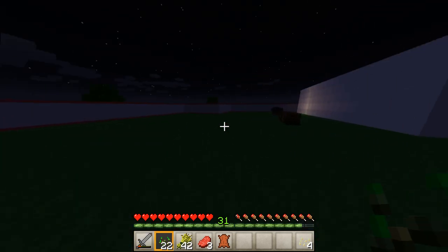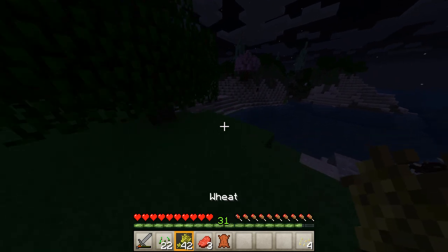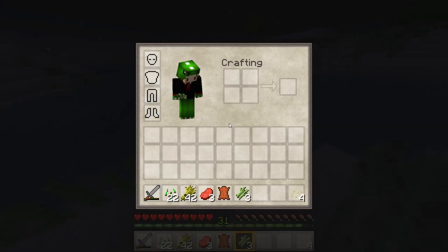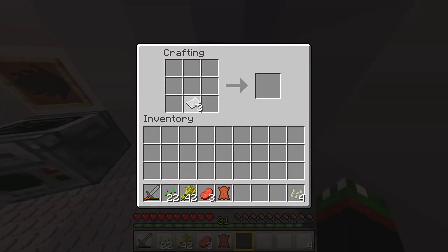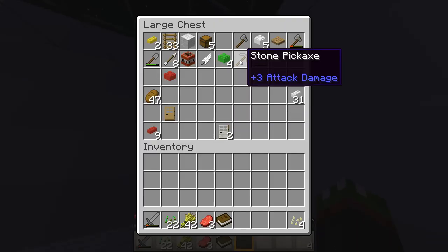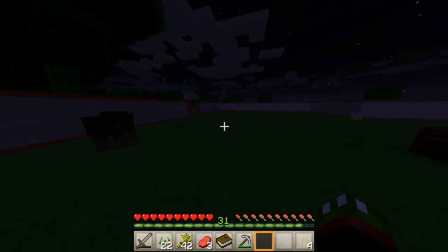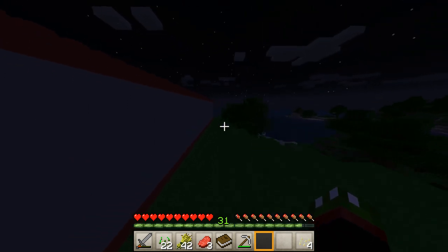I'm just going to look up what you need to make paper. So you do need sugar canes to make paper somehow. I guess because it's kind of like papyrus. You need three of them, so I'm going to replant these. So this is how you make paper — and according to the internet, this is how you make a book. Now what I need is some fossils, which is a shame because I really want to use the fossils to bring back dinosaurs. But apparently I need one fossil to make this book, and this book is going to tell me exactly what the dinosaurs need — like if they're hungry, sad, or if they're a girl or a boy.